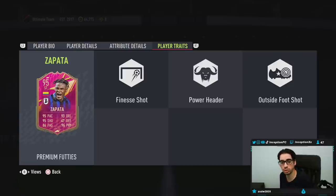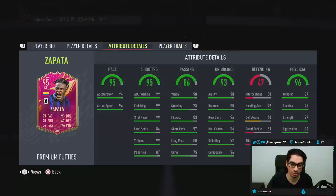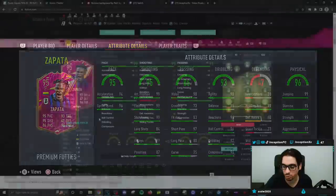In-game attributes — they gave him the finesse shot trait and the outside foot shot trait too. That's pretty good, not going to lie to you guys, because if you actually look at the way this card is formatted in-game, it's an obvious engine chemistry style. Very, very obvious one — 99 acceleration with 99 sprint speed. Shooting is already in the perfect area.